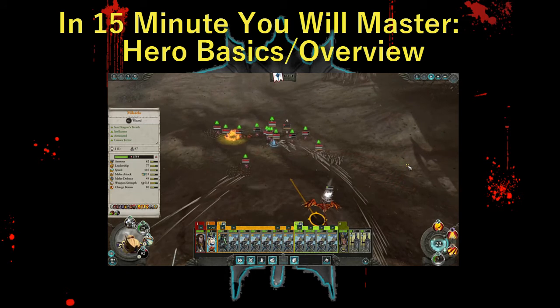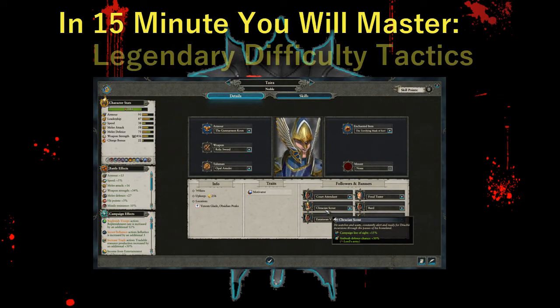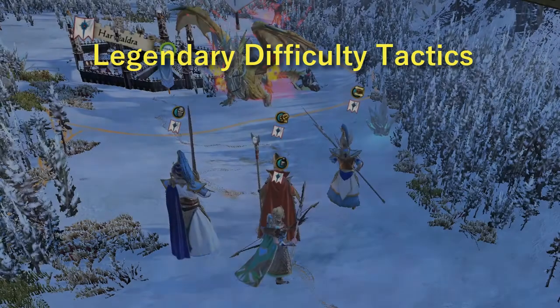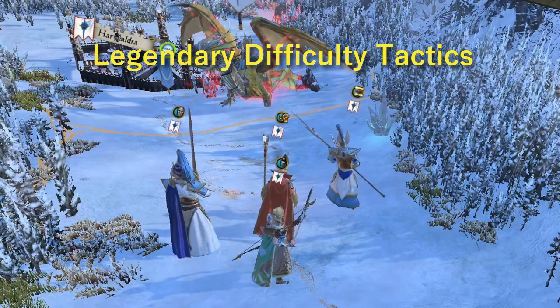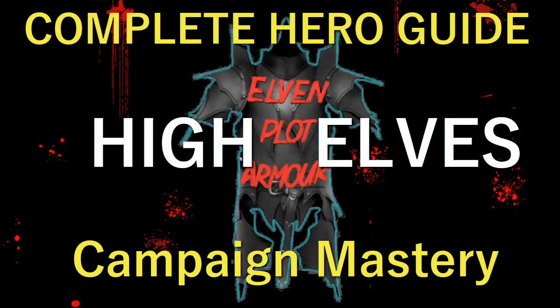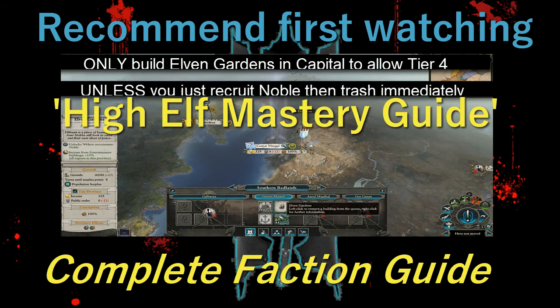I'll be walking through the heroes in order of the tier you unlock them, the best strategies to use them in campaign and on the battlefield, followed by the best traits you can have on each hero type by spending influence when hiring them. Welcome to Elven Plot Armor. My name is Ryder and welcome to my guide on how to master all four high elf heroes for maximum benefit in your campaigns. The information presented is based on my thousands of hours of gameplay in tandem with community feedback as well as playtesting of alternate playstyles.